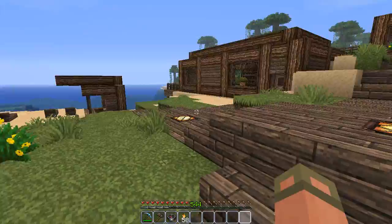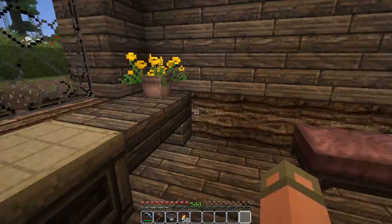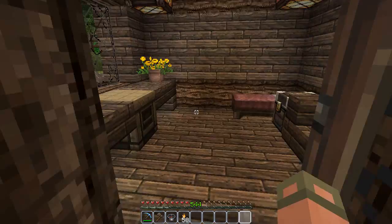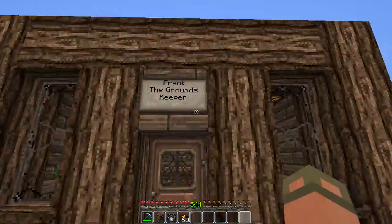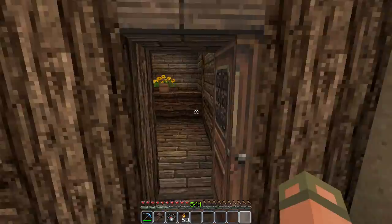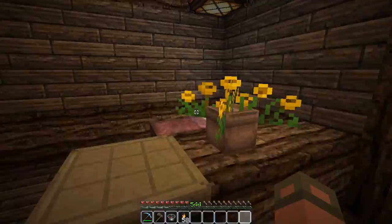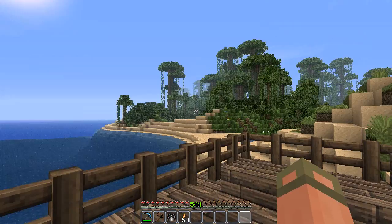Across the street from the flower shop we've got Frank - Frank the groundkeeper. He likes flowers, he doesn't have an office or anything. He just comes in here to sleep and hold his dirt, because he keeps the ground. He likes meat too - I like Frank, he's a down-to-earth guy. This place doesn't even have a sign - it's a pretty cool house with a nice view of the ocean and the jungle.